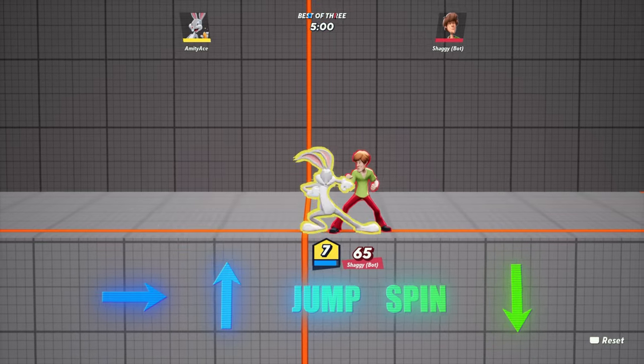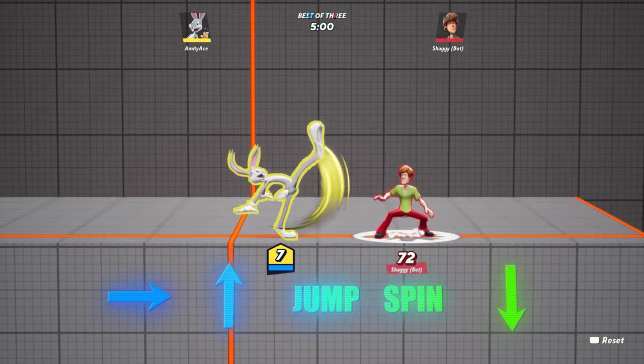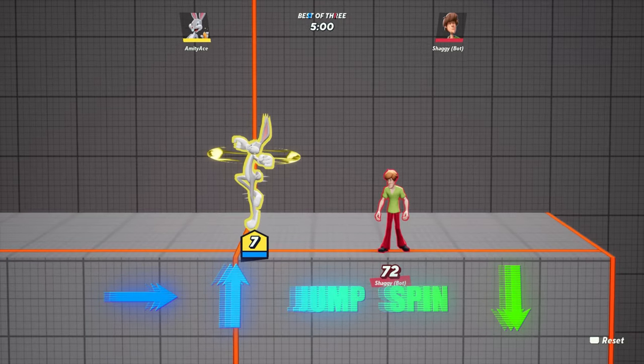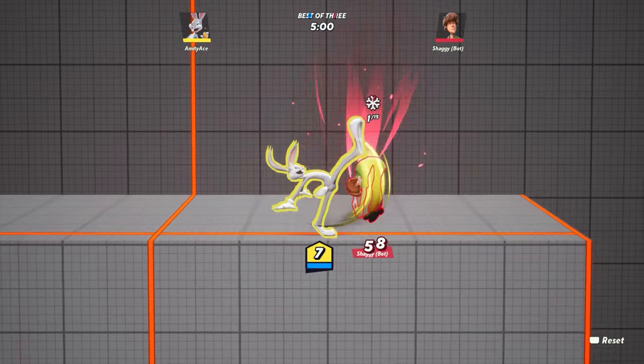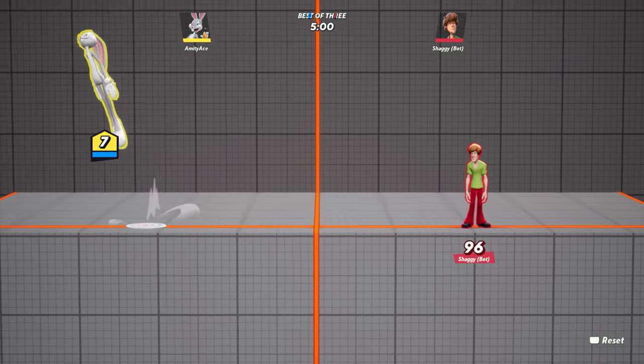In terms of combos, one of them goes like this: hit your right analog stick right, then flick it up, then jump, then R1 to spin, and after that hit the right analog stick down. That's the basic flow of that combo.